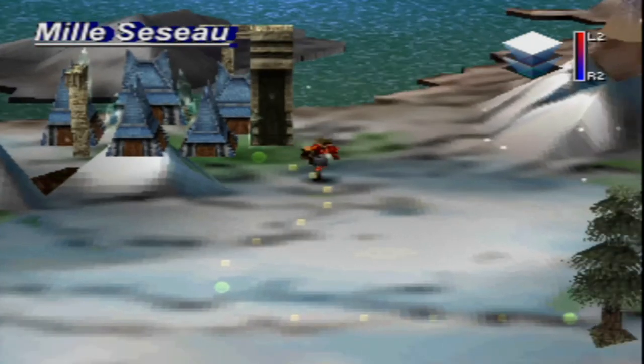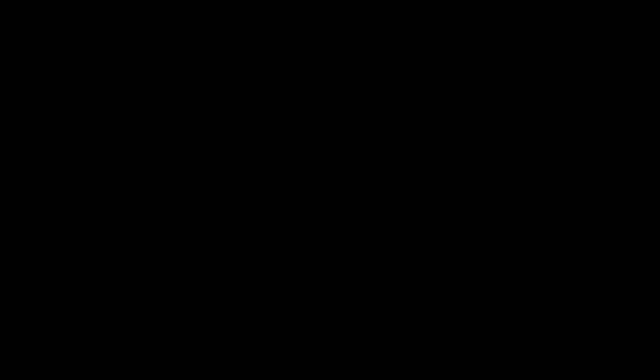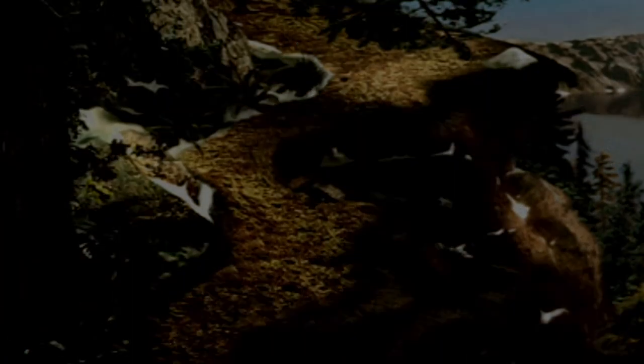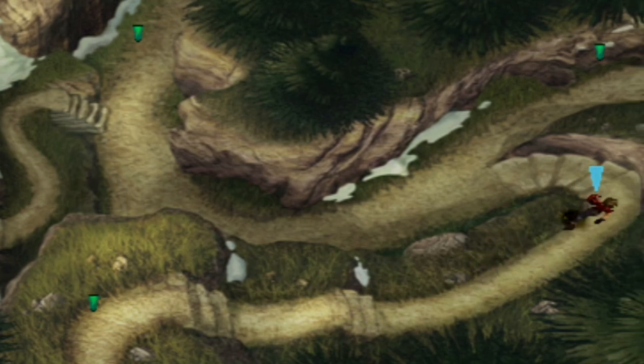Now that we're done in Deningrad, we want to head to the Evergreen Forest and we're going to be taking a new exit this time — one that leads to the Mountain of Mortal Dragon. Again, super easy to get to because once you figure out the Evergreen Forest layout, it's super easy — no problemo whatsoever. And that is right where that knight is standing that we haven't been able to go to this entire time.